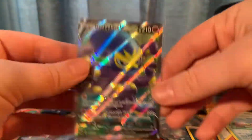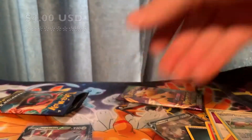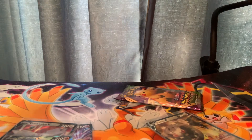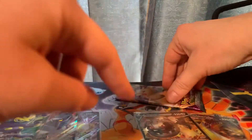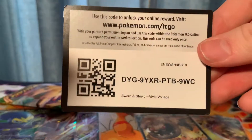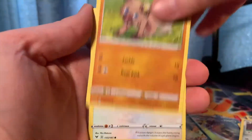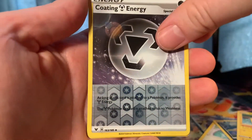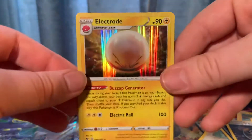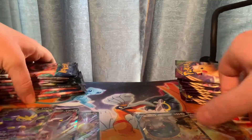Darkness, Victini, Machoke, Kabu, Rolycoly, Turffield Stadium — and oh god, I said I didn't want to see you, Clobbopus. In the end still a very nice card to finish up on, and now I have a whole family of octopi I must take care of. Three cards on the Champion's Path side and two on the Vivid Voltage end. Last pack — Dhelmise, Ferrothorn, Rookidee, Whimsicott, Rubbish, Tynamo, Clobbopus, Coating Energy. Holographic — good win, but it's not what we're looking for.